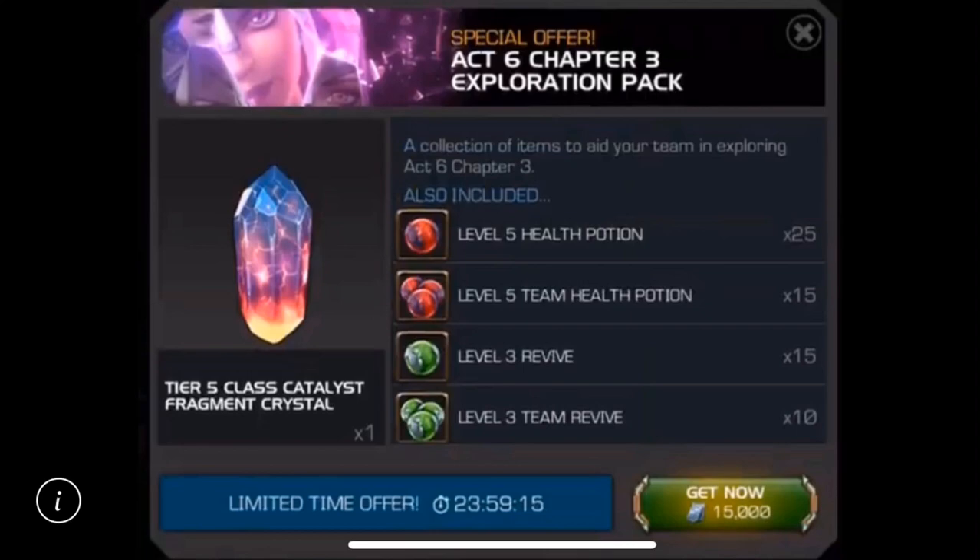We have seen 15,000 unit bundles — it's hard to call this a deal because it's really not a deal. In the past, every time you complete a chapter of Act 6, Chapter 3 is no different, and it is here to evaluate and grade — that is our task for today. Let's refresh ourselves on why a Tier 5 class catalyst fragment crystal is so important. It contains 25%, or one-fourth, of the necessary Tier 5 class catalyst fragments for a Tier 5 class catalyst, which is what you need — one fully formed — to take a 6-star to Rank 3.